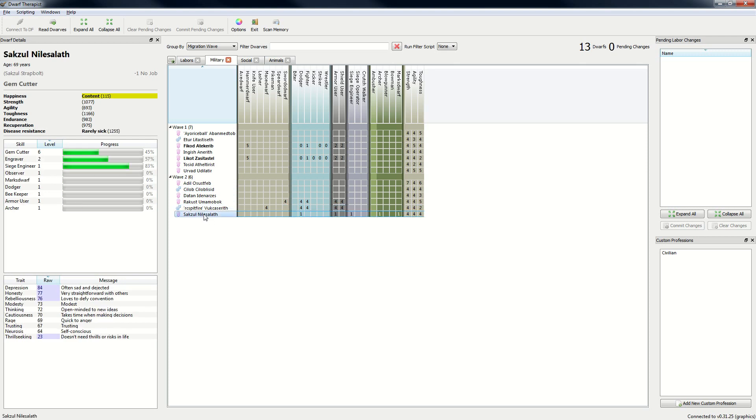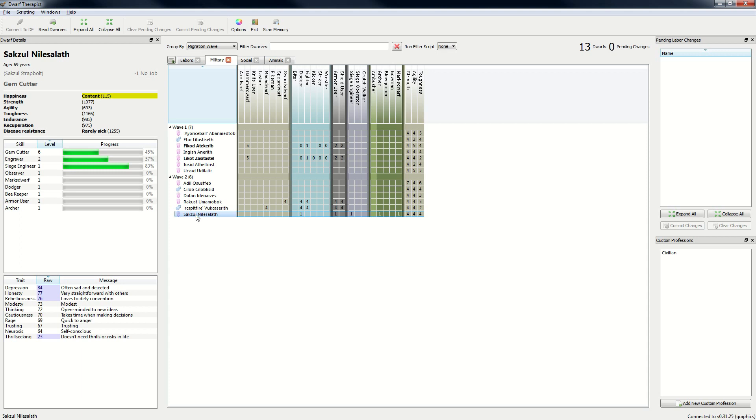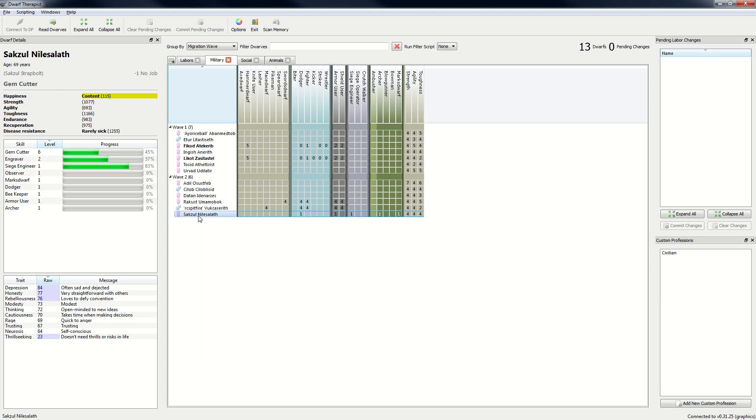This one is a rebellious one. Yeah, this might actually work for you, Naros — quite honest, but quite depressed. Let me know what you want in a comment and I'll remember the name of this one. I'm just going to note it down: Sakzul Nilesalath.